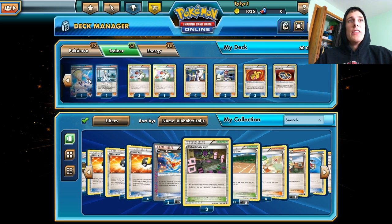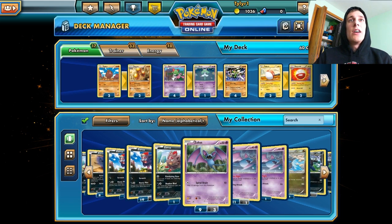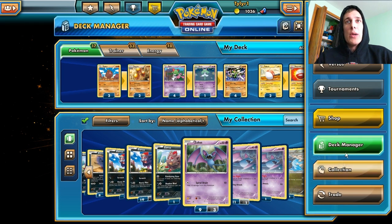Here's the lineup for supporters, items, and everything. We have 4 Rare Candy — I don't know if that's completely necessary since we only have one stage evolution here, but we have them anyways. We also have Electrode for Magnetic Draw to get 4 cards, which is nice when you need to filter through your deck. So without further ado, we will jump into the game.